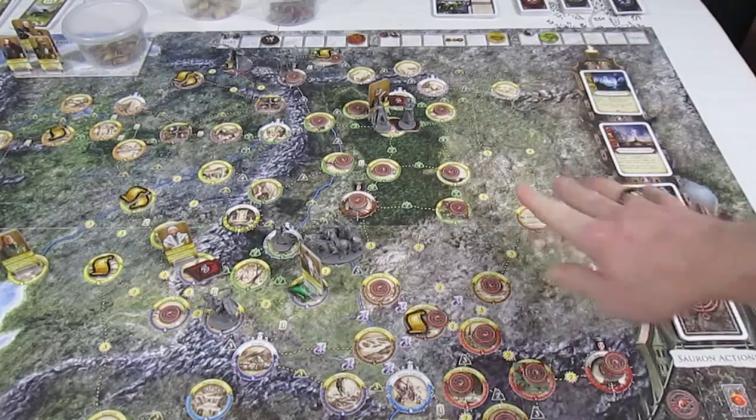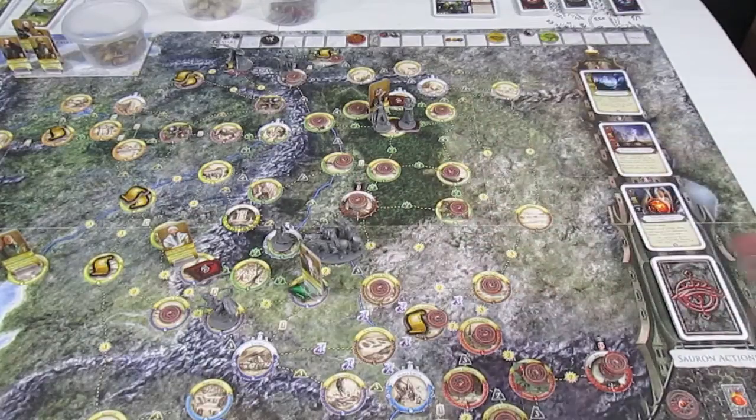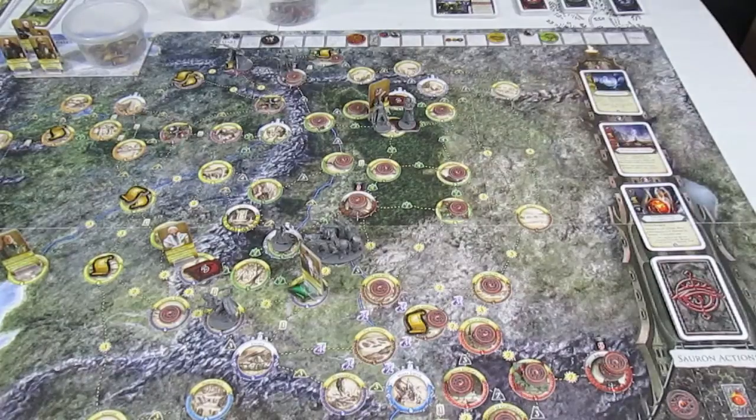I mistakenly — well, I did it on purpose but it was a mistake — Sauron had placed influence in Rosgabal and the Bite, and then I had moved a monster token on Eleanor's turn from Lake Esgaroth to the Iron Hills where there was no influence tokens.